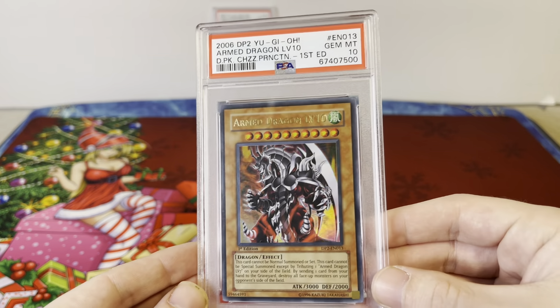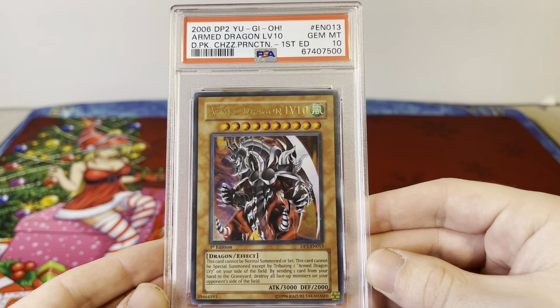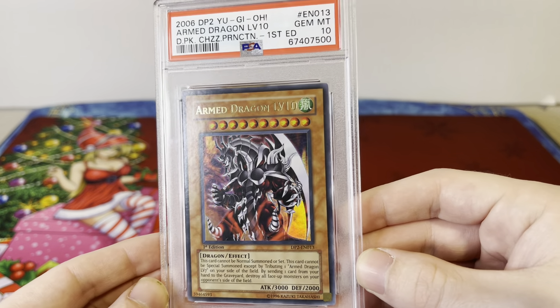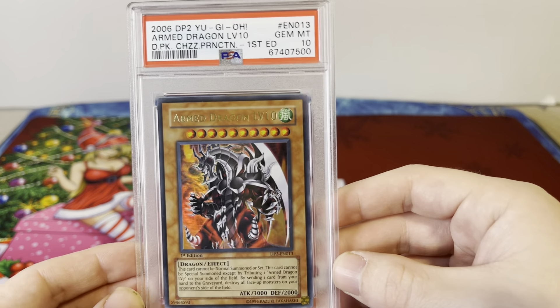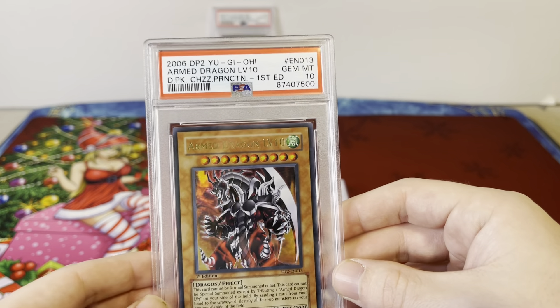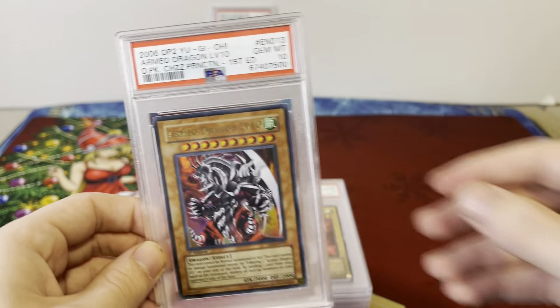First card — one of my favorites of the entire auction. Armed Dragon Level 10, PSA 10 First Edition, Duelist Pack Chazz Princeton. This card's original printing — some consider it max rarity. I know there's an Ultimate Rare, but this is the original 2006 compared to a newer one. Card's like 15 years old, really cool.